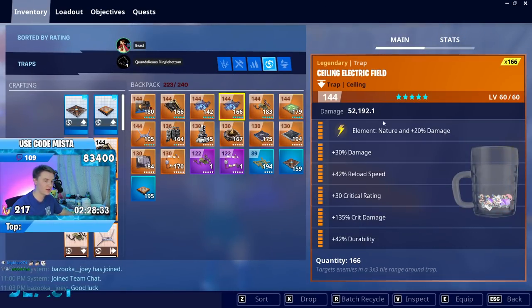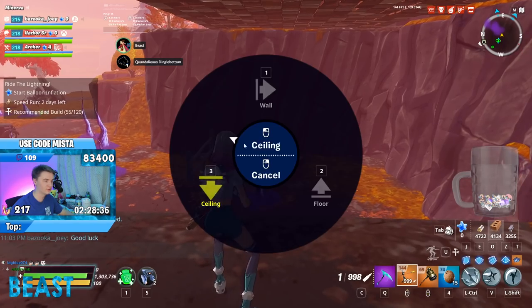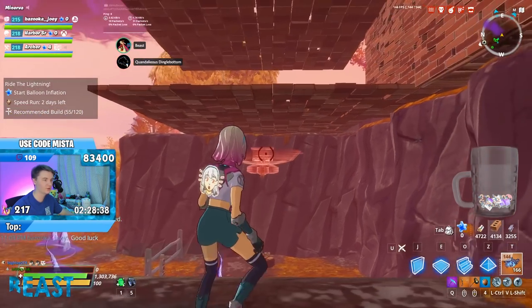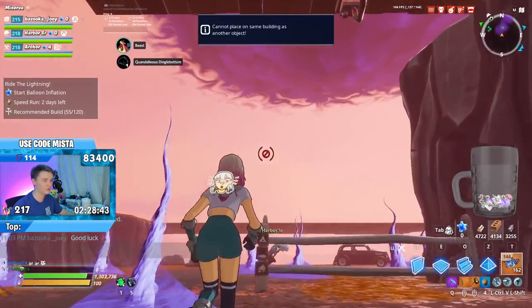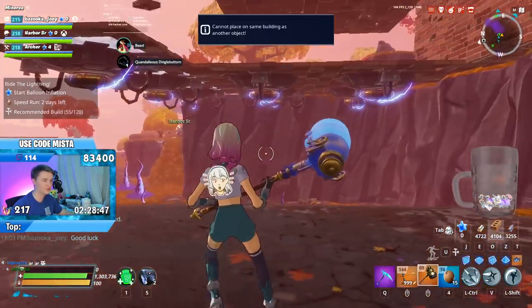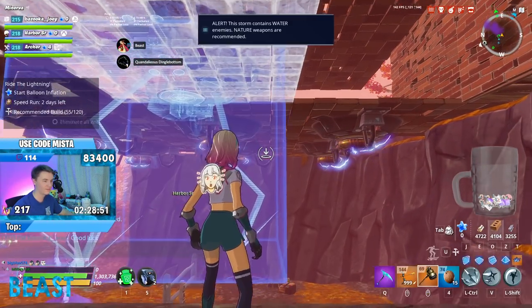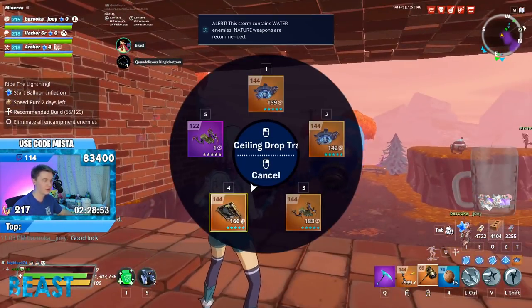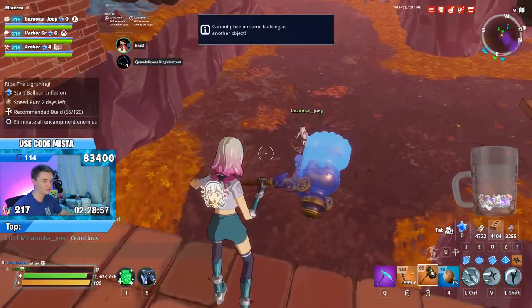We can also do a recycling thing here. Check this out — first and foremost, got to use the nature ceiling electric fields. These will just do 25% more to the water enemies, which is a very big win. And here's the idea — we're going to put them right here out of the way of the death bomb. I think six, maybe seven. This ramp is going to die early, but you know what? Set up a ramp. We want them to be tumbling backwards, so we're going to be facing this way with the floor launchers here.